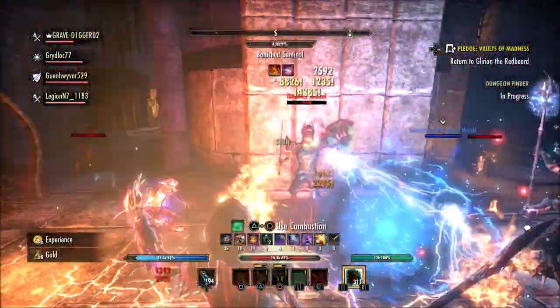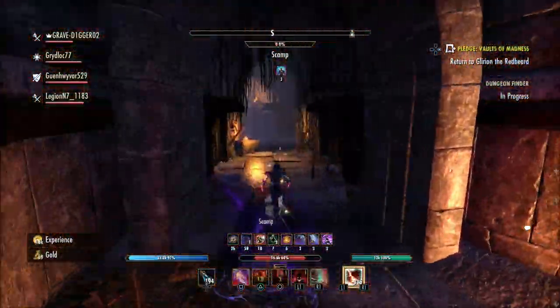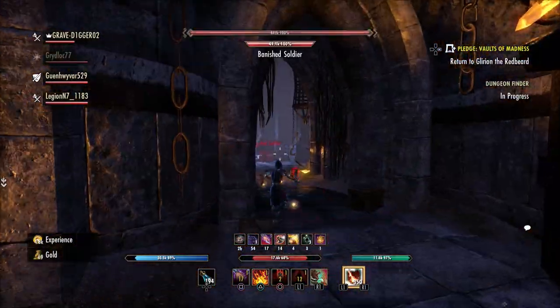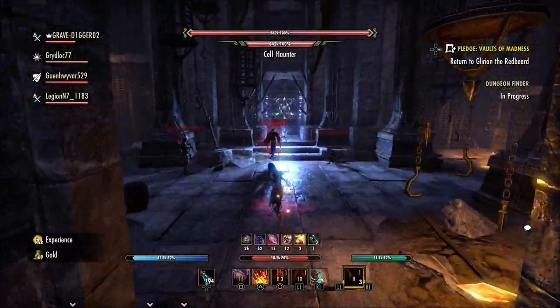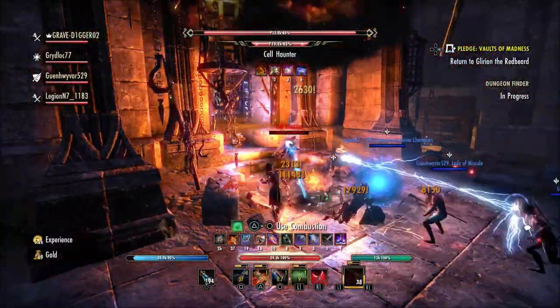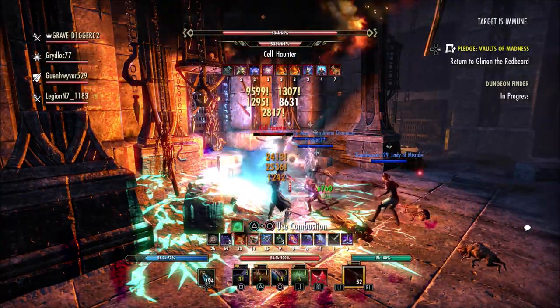I think if you're an ESO Plus member you probably should get around 1,500 to maybe 2,000 slots — I think 2,000 would be great. And if you're a non-member you should at least still get 1,000 for these bigger houses, because you really cannot decorate a house with 700 pieces of furnishings when they're the size that they are.